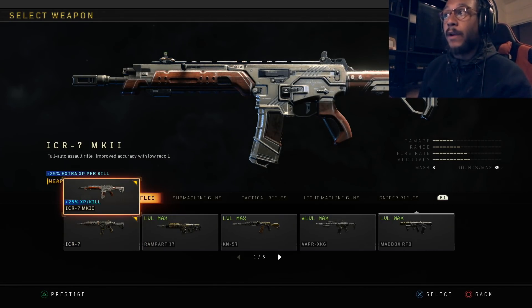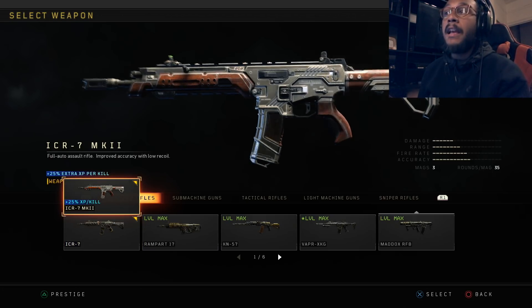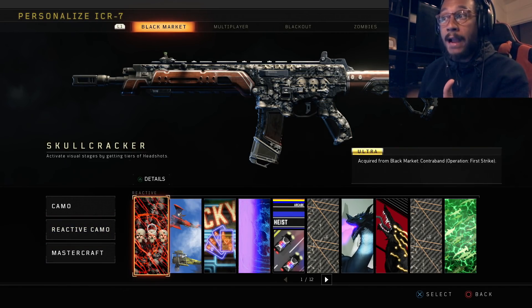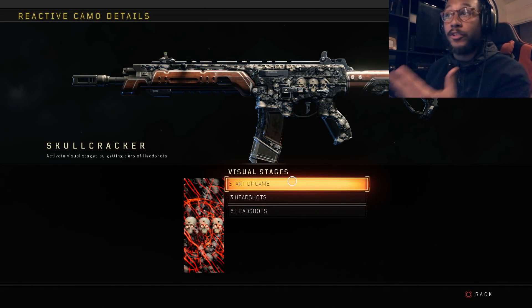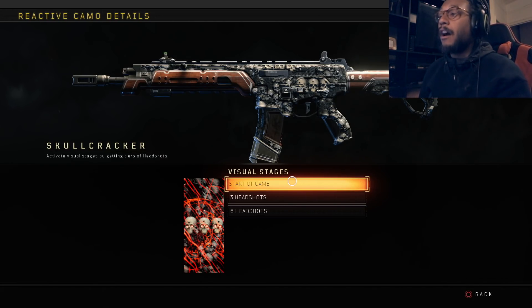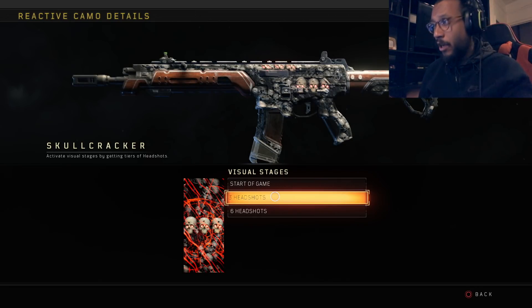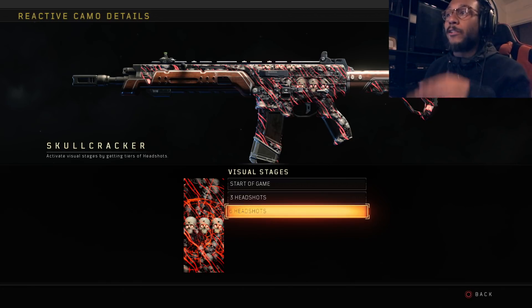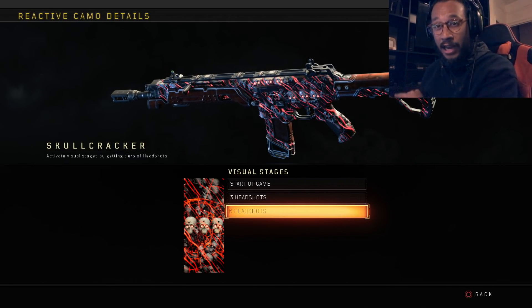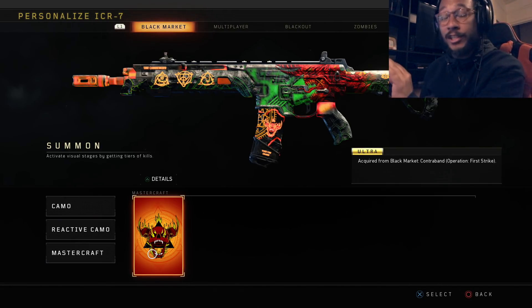You guys can see right here, this is the ICR-7. This right here is the Mark II variant of the ICR-7, formerly known as Bounding Glory. Something I've had for a while is the Skull Cracker Reactive Camo. At the start of the game it just looks like a bunch of skulls on there. This reactive camo is a little different - it's based off of headshots. At three headshots, you guys can see the eyes start to glow on the weapon. At six headshots, you start to see lines crossing through and it glows even more. Pretty cool - I'm not going to lie. It is based off of headshots.